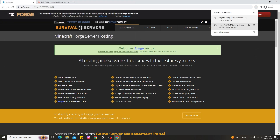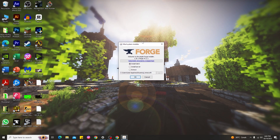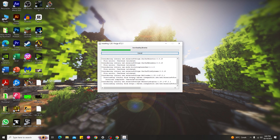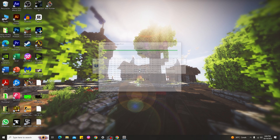After you download Forge for Minecraft 1.20.1, go ahead and click the Forge installer. Here's what it looks like after you click it — go ahead and click OK and it will install Forge. As you can see, it's already successfully installed. Go ahead and click OK.